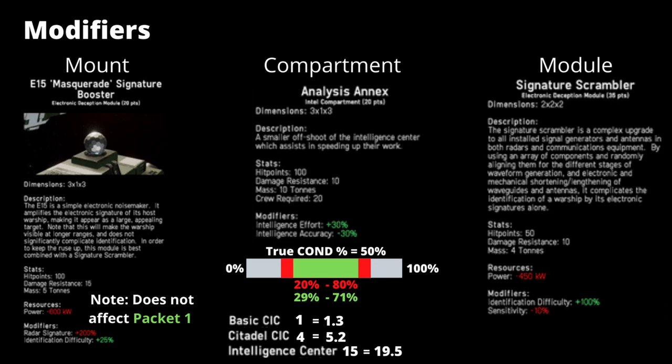This can be combated with modifiers for radars, but you're then effectively paying additional points for two underperforming components. The only modifier I would really recommend taking is the analysis annex. Noting how fast the intelligence centre already operates, you can get away without it unless you have points and slots free on one of your larger ships. This component is ship-specific in its modifier, so if you had an intelligence centre on a battleship and an analysis annex with a citadel CIC, the citadel CIC would increase its effort to 5.2, but the intelligence centre will always be used as it is the larger effort. Paired with the intelligence centre, it operates significantly faster as it is a percentage-based bonus, bringing close to 20 intelligence effort per second.